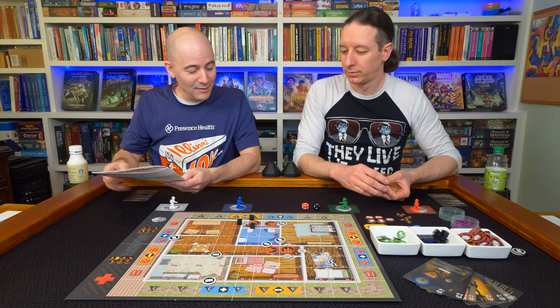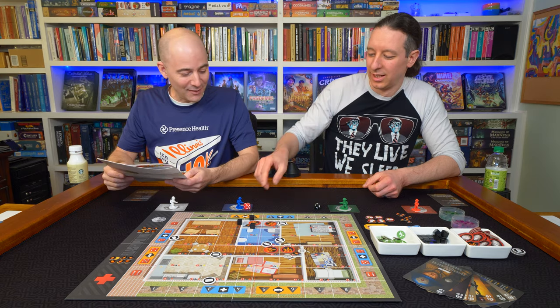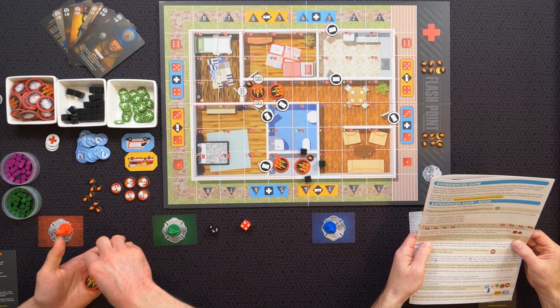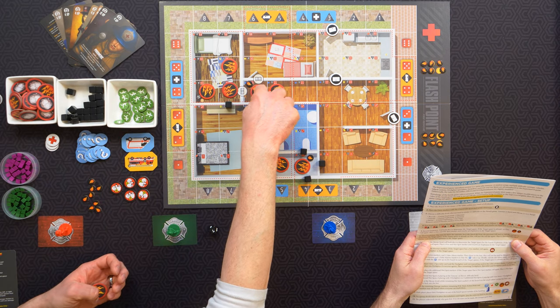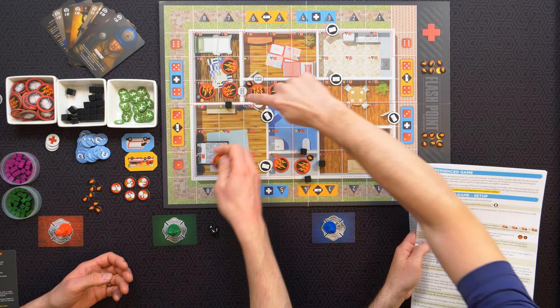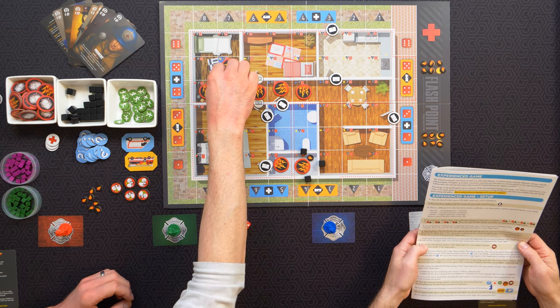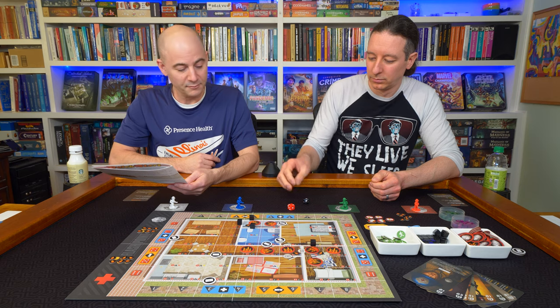Second explosion: roll both dice to determine the location — four and one lands down here. So fire, hotspot, explosion, and then we get some damage. Third explosion: flip the black die and re-roll the red die. Seven, four — that's another explosion. This is terrible because it's going to explode, hit this wall, and blast that way. A hotspot goes where it blasted. Fourth explosion for heroic level: roll both dice — five, two. That's a full explosion here, here, and here, plus these two walls and a hotspot.